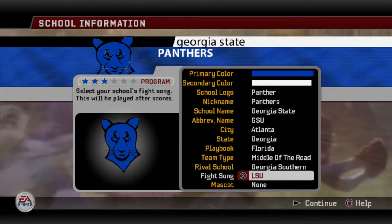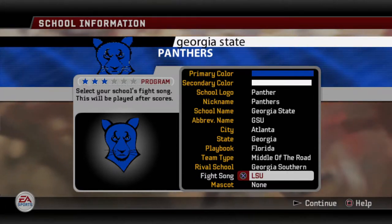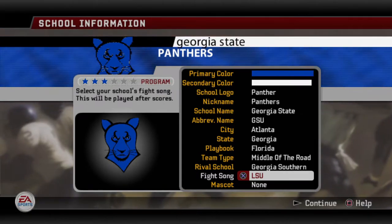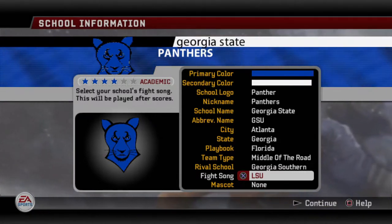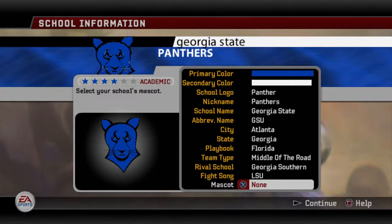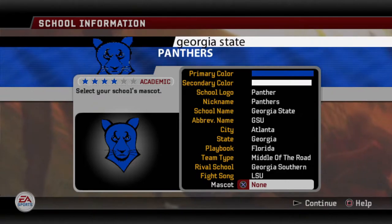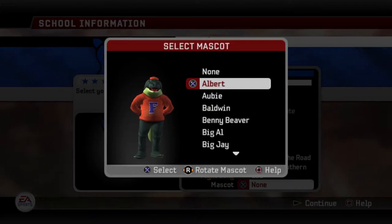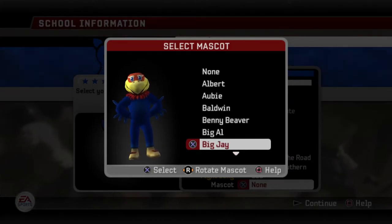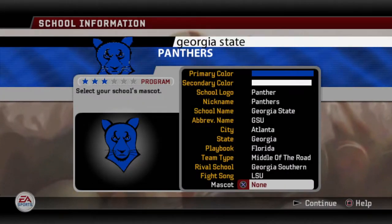Rival school is definitely Georgia Southern. When it comes to fight song, I had to do a little research, because I'm not very familiar with many of the fight songs for a lot of these teams, especially smaller or newer schools. LSU was the closest one I could come up with. But any of you who are musically inclined or a Georgia State fan — if you come across one that's better or more close than the LSU one, by all means let us know and I could put that in the pinned comment. When it comes to mascot, I could not find a Blue Panther anywhere remotely close, so I'm going to put none. Don't be shocked if we go with none for every one of these creative schools for the mascots, because a lot of them are very specific — like Albert from Florida with the orange and blue. Unless you get really lucky and find something very generic, I couldn't find one, so that's why I went with none.